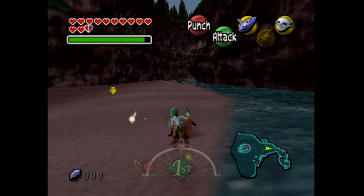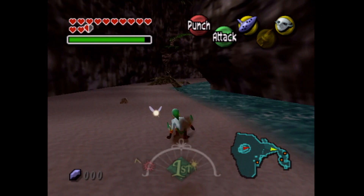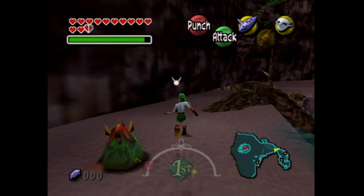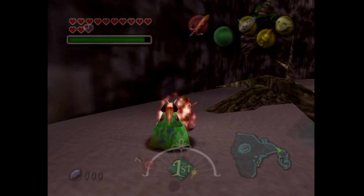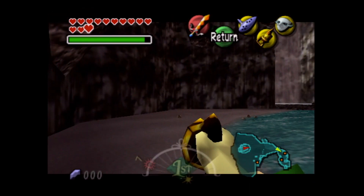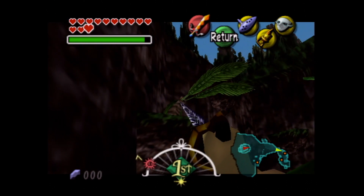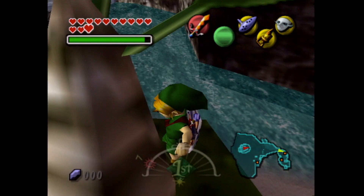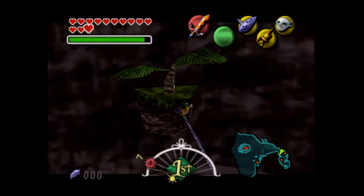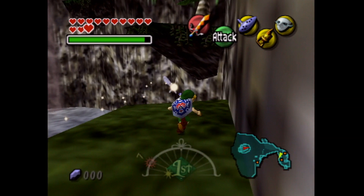We need to climb to the top of the waterfall, and we need the hookshot to do that. We're basically just making our way up here, hookshoting from tree to tree, using our hookshot as our method of transportation.